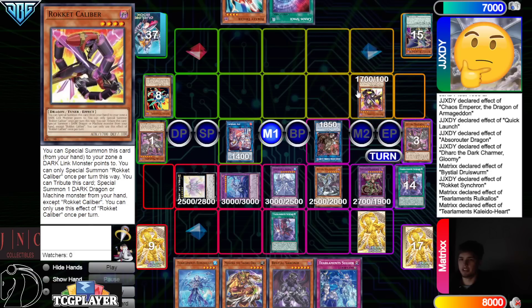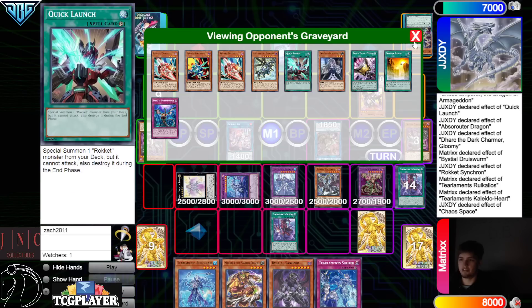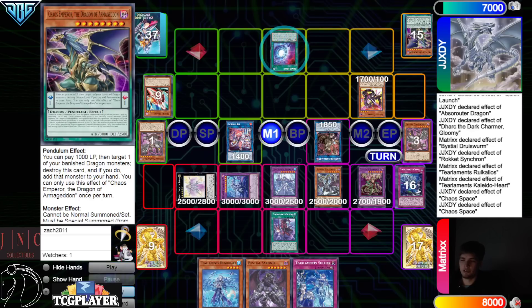They're thinking they want to Crime this. What does this grab? It could grab Lubelion — White Dragon would be good because we already summoned it this turn — so it definitely just grabs Lubelion. Crime that, shuffle it back into the deck. They admit defeat — moving on into game two.